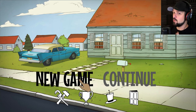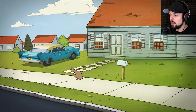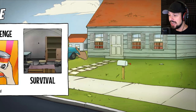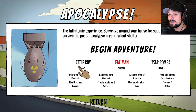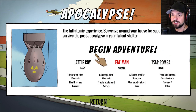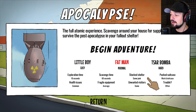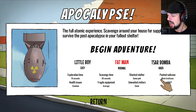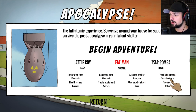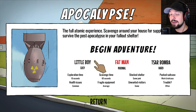We're gonna play a regular game. Wheatley is with me, but he's just hiding behind my neck. We're gonna start a new game in the apocalypse mode. As you can see, there is a little explanation of what each mode means — before you figured it out by just playing it over and over. Each mode differs in eight things, and apparently there is a packed suitcase. In Fatman difficulty there's a work briefcase and a stocked shelter.